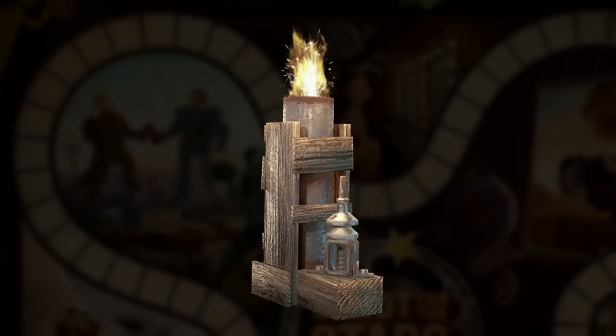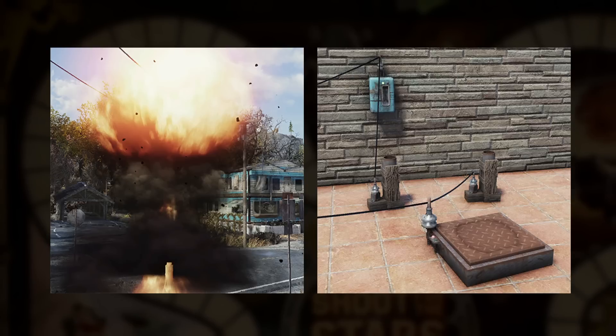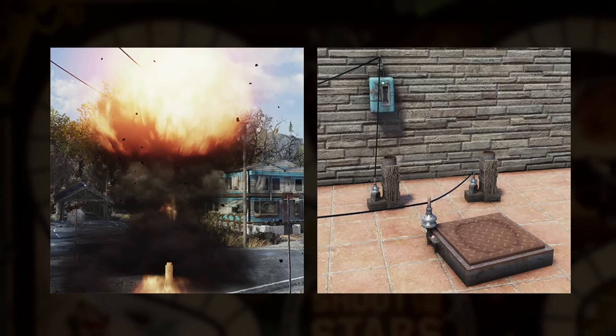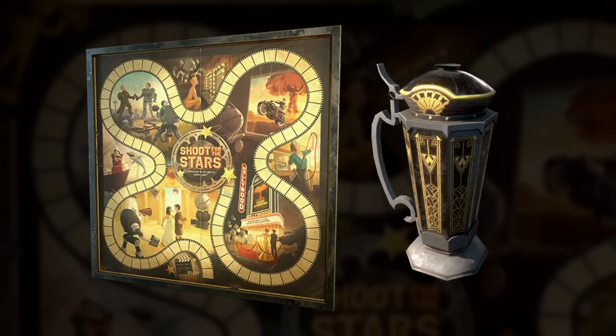I saved one of my most anticipated items for last, and this is called the Pyrotechnic Kit. It looks like it just needs to be powered and attached to a switch, which will have some explosive results — perfect for some extra special effects. And of course, completing any season will reward you with a wall decor scoreboard and thematic stein to remind you of your journey.